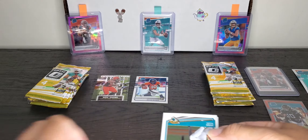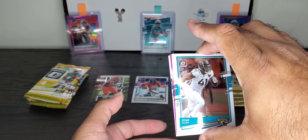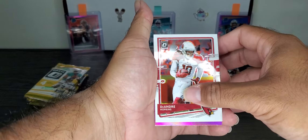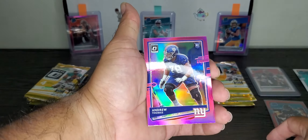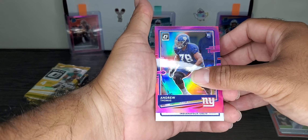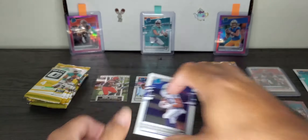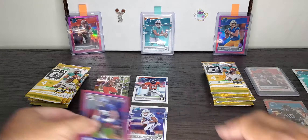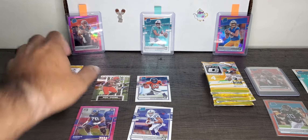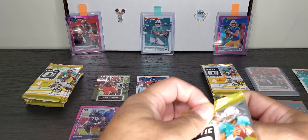This is the second pack for Target. Let's see if it can answer back. We have a pink — doesn't look like a rated rookie though. Another Josh Allen, Andrew Thomas. Rated rookie behind — Indianapolis, Pittman. So we got two rated rookies off the bat and the Dominators. The Red Hyper is kind of winning this one so far, and there's only two packs in. Getting into the third pack of the Hyper.